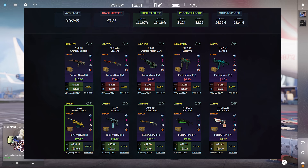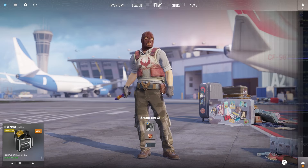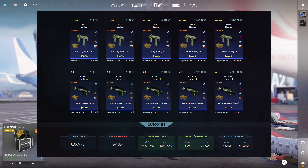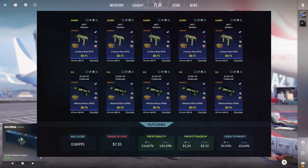Now let's do some of these trade ups. Taking a look at our first trade up, this one costs $7.35. We have a 54.55% odds to profit here, with the top option being the Negev Power Loader at $15.55 in profit when selling through Steam. The inputs consist of 5 MP7 Akobins, Factory New condition, StatTrack at a .0399 float or lower, and 5 SCAR-20 Outbreaks, Minimal Wear condition at a .1 float or lower.